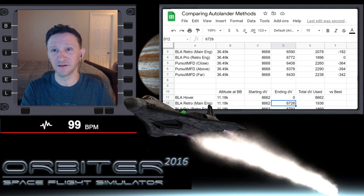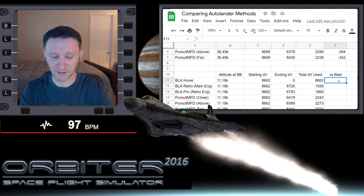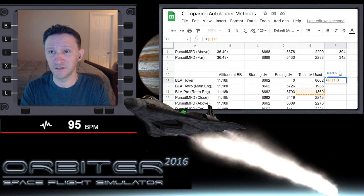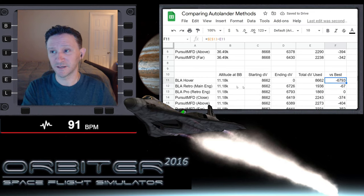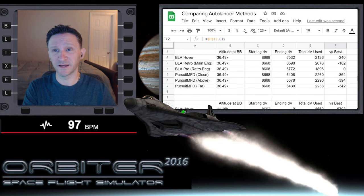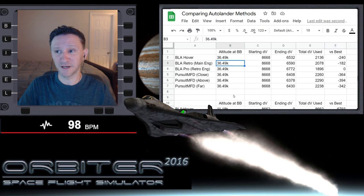Doing a side-by-side comparison, the best result again unsurprisingly was BLA. Comparing using the main engines when we lower our altitude costs 67 more meters per second than the best result. But at the 36.5 km altitude, it used an extra 182 meters per second compared to the best. So by doing that little six meter per second burn to bring down the other side of our orbit, we saved ourselves over 100 delta-V from the higher-altitude test to the lower one.